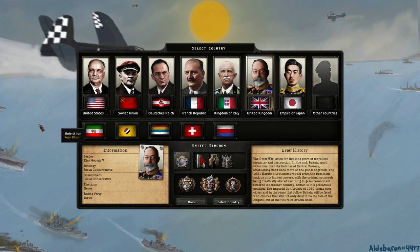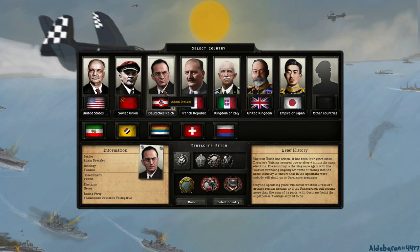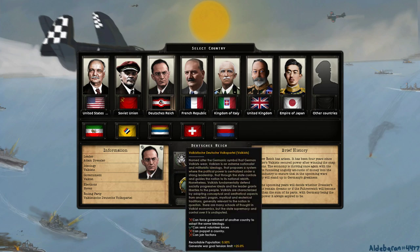There are some highlight nations here, though some may have been altered recently. We'll look at most of them. But first, we need to read about Adam Dressler. He has a strange ideology called Valkism, rooted in the Valkistische Deutsche Volkspartei — named after the German Valknut symbol. It's an extreme nationalist and militaristic ideology that proposes centralizing political power under a strong leadership. Does that sound familiar?